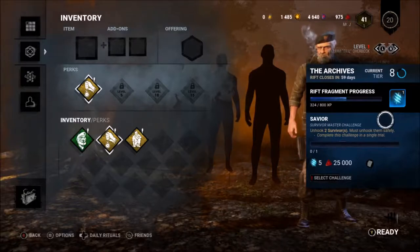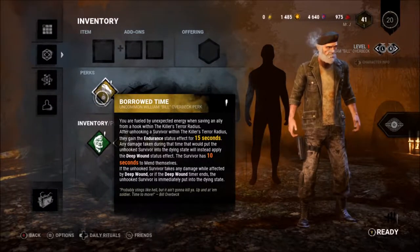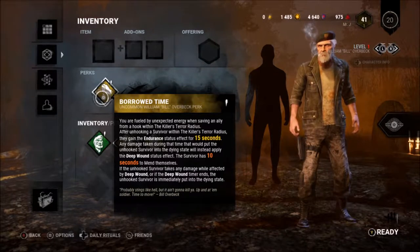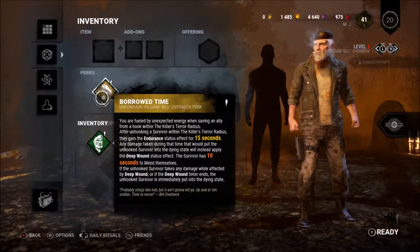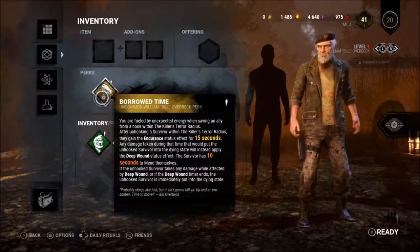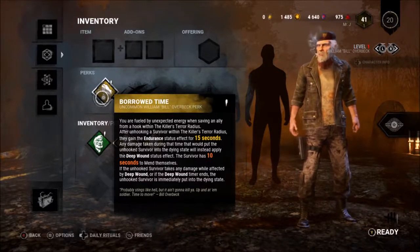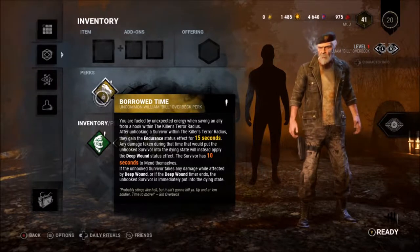Bill is the one that has Borrowed Time. That's the only perk I'll have on him because I've not leveled him up at all. With Borrowed Time, when I unhook a survivor, for the next 15 seconds if they're hit and it would put them into the dying state, they instead are put into the deep wound status effect. They then have 10 seconds to mend themselves once outside the killer's terror radius. With this, I should be able to unhook a survivor — even if they get hit by the killer, they should have time to heal — so I should get the safe unhook points. That's the plan.